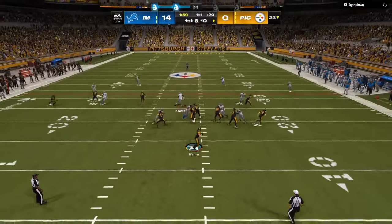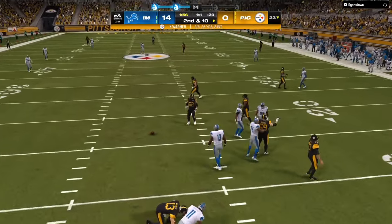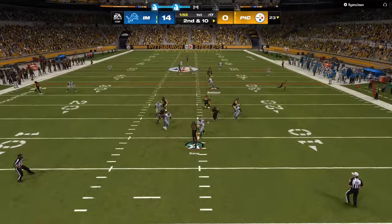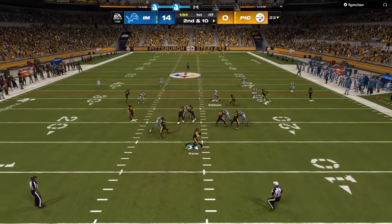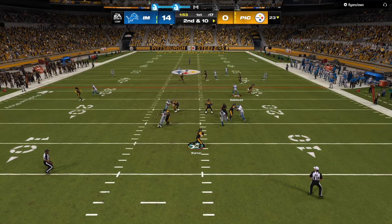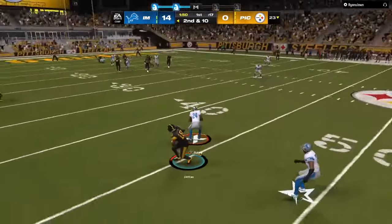Put in fresh bodies. Whoever your starting right end is, go ahead and put them at your left end at the four or five play mark. Whoever defensive tackle number one is, go ahead and put defensive tackle number two in that position. That means the AI does not get a chance to pick up on the pass rush traits, and you're going to have a fresh person on that offensive lineman all throughout the game.